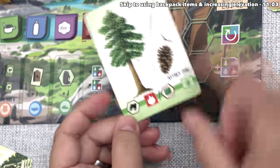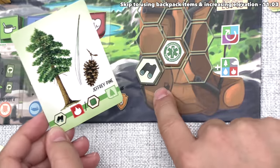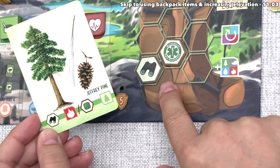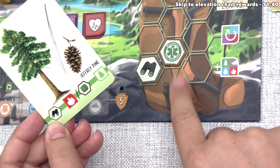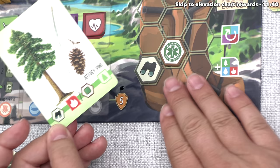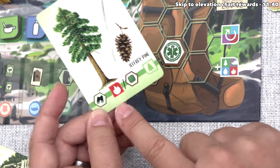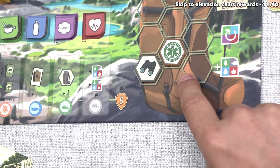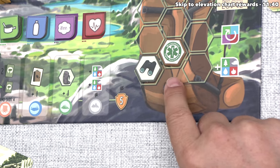Next up, there is another bonus on this card that shows the binoculars. Now, as you can see, they already have their binoculars in their backpack — they added those earlier on in this day by playing a trail card. Whenever you gain a benefit for a token that is already in your backpack, instead of adding something else to your backpack, you get to activate and use that specific item. So they're going to use the binoculars they have in their backpack to look at this Jeffrey Pine, and whenever you use something that's in your backpack already, you increase your elevation chart ranking by one.